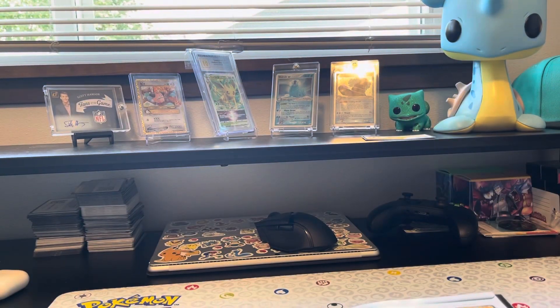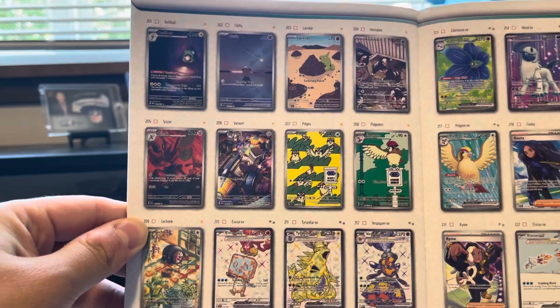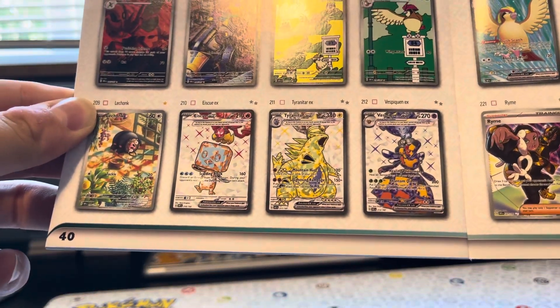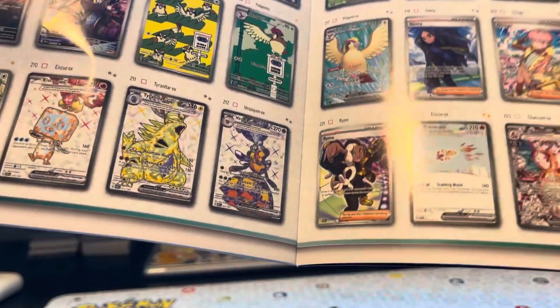If you've opened Paldea Evolved or Scarlet and Violet, you might wonder why there are so many fewer — they had like 36 in there. I think part of it is because of how rushed this set feels, but also as they continue to bring Japanese and English releases closer together, Ruler of the Dark or Black Flame was the only set that translated into English here. So that's why it's 12. Ice Cube, Tyranitar, and Vespiquen all got Full Art, Double Star, Silver Rarity, Terra Full Arts.